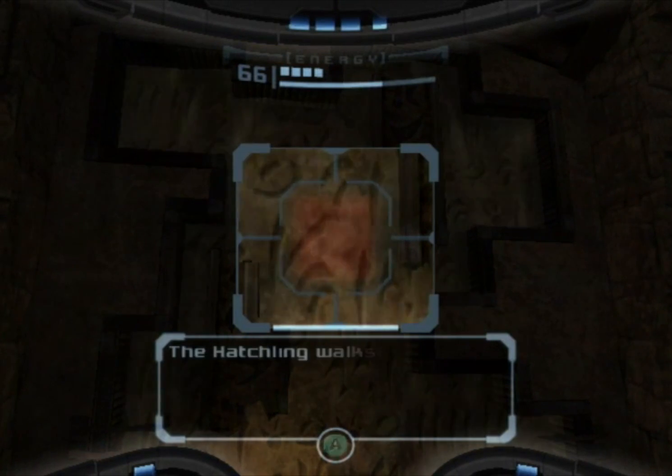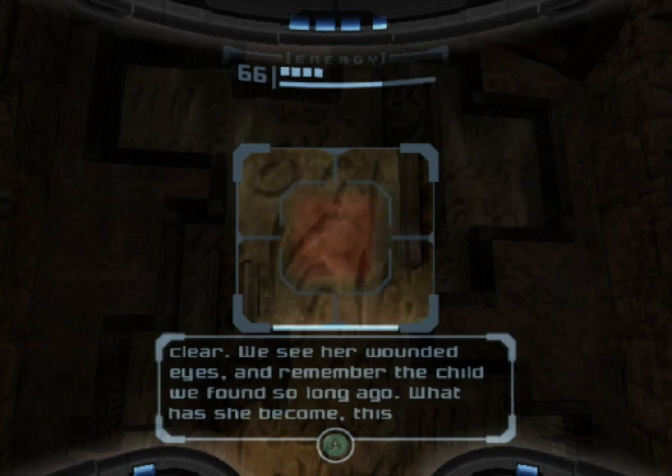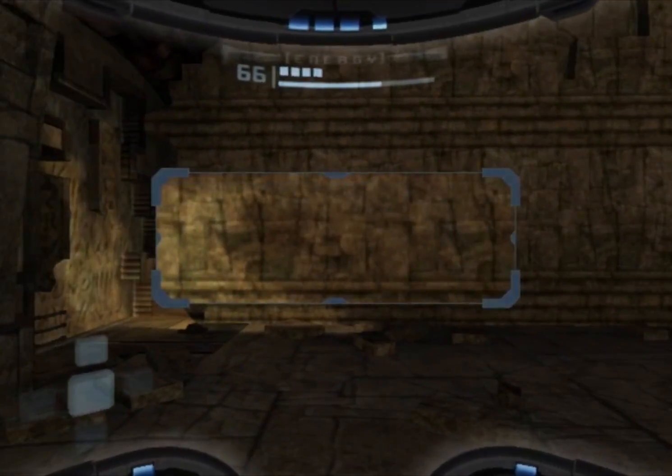Here we get another one. "The hatchling walks among us — are these dreams, memories, foretellings? Time and reality swirl together like estuary waters and we Chozo know not what to believe. She appears as ghost-like as the Chozo, but at times the mists clear — we see her wounded eyes and remember the child we found so long ago. What has she become, this newborn clad in Chozo armor, wielding weapons our hands once held? Does she dream of the Chozo as we once were? Does she long for her parents, lost to the same creatures that even now defile our sacred home? Does she still live?" I do — I do still live.